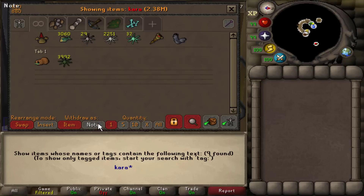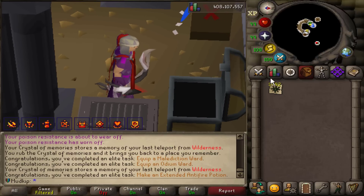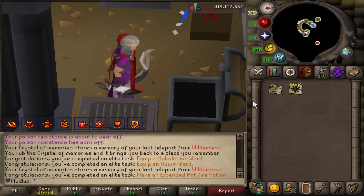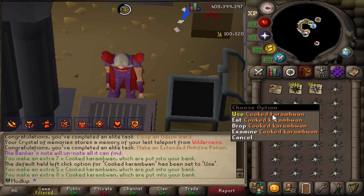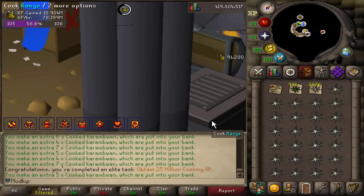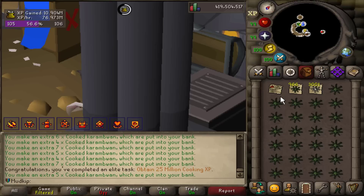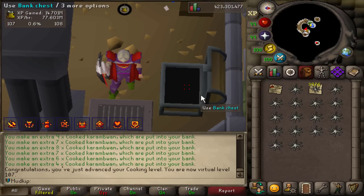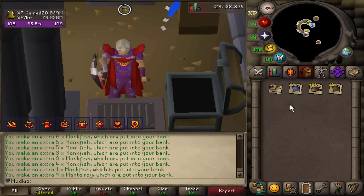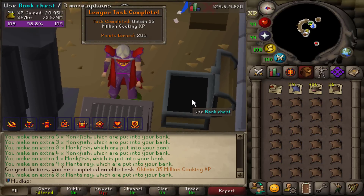I've fished a lot of Karambwans on this account — 4,000 raw plus a bunch of cooked ones too. I'm at 13.6M cooking XP and want to try to reach 25M, then 35M. I cooked through raw Karambwans, sharks, raw monkfish from Laren's Chest and Kraken drops, and manta rays, reaching 35M cooking XP. Then I found a shop in Tai Bwo Wannai where you can buy raw Karambwans very cheaply — I spent about 400k to get over 3,000 raw Karambwans, and that got me to 50 million cooking XP.